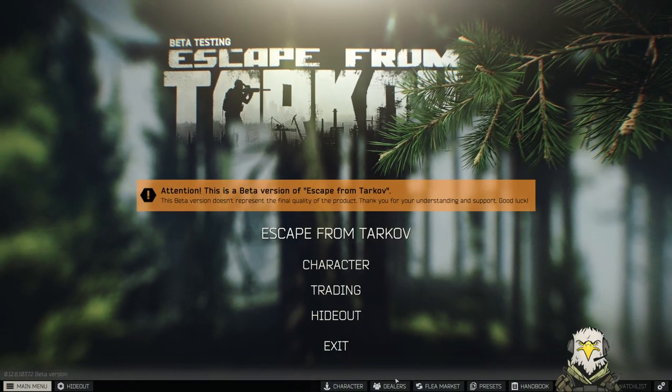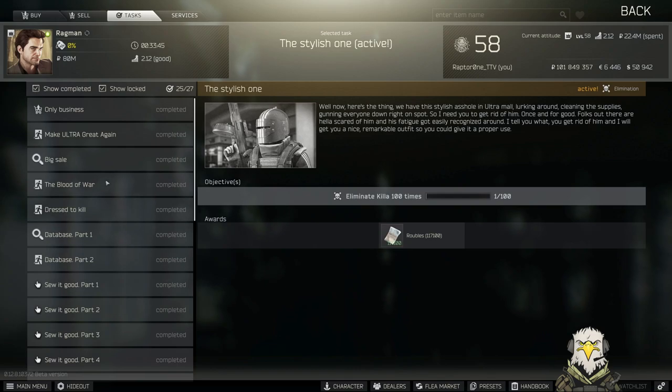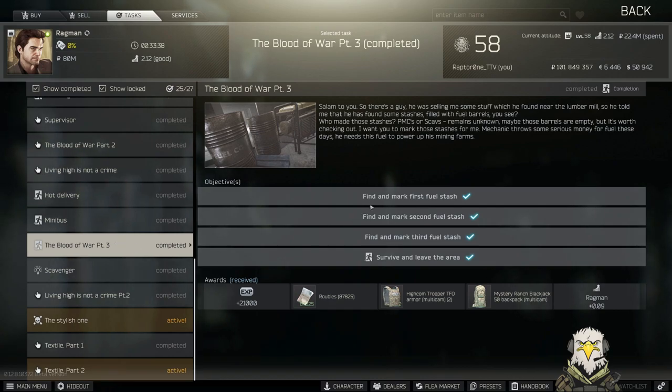Welcome back to the channel. In today's video we're going to be going over another one of Fragman's tasks. For this I'm going to be having a look at the Blood of War Part 3. We need to head to Woods and mark up three fuel stashes, so we need the MS2000 markers which you can buy beforehand.